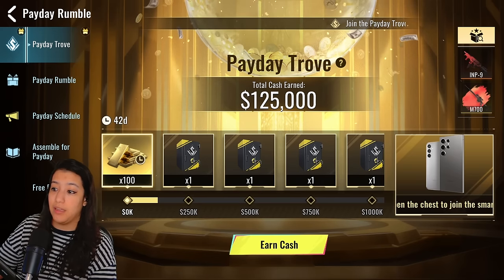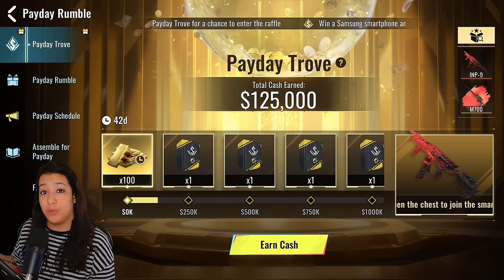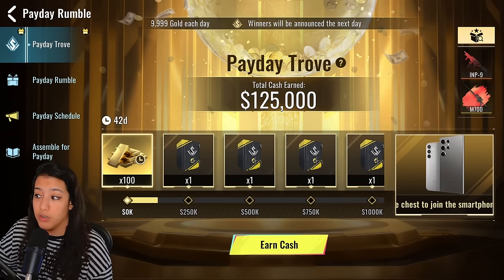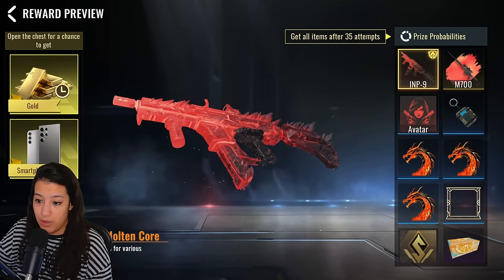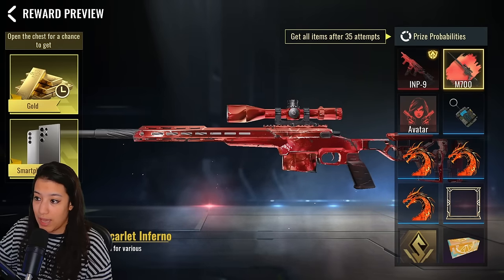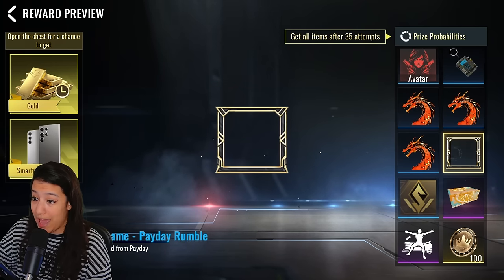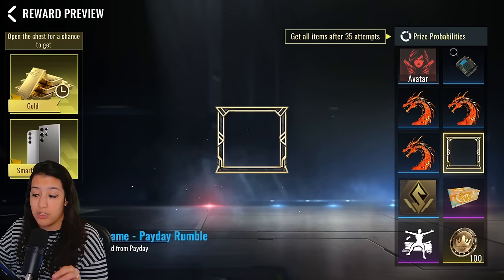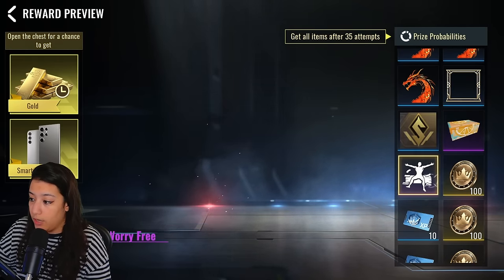We have the Payday Trove — this is the main event where you can earn cash, and with that cash you'll be unlocking not only free gold but other rewards as well. We have an Ultra Imp skin — Imp 9 — this thing looks absolutely insane. We also have a legendary camo skin for the M700, an avatar, an ornament, some stickers, a frame, and you can actually put that frame on your profile, which is a W.